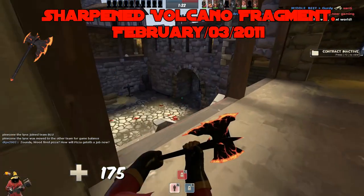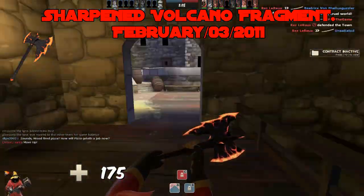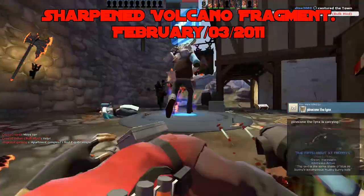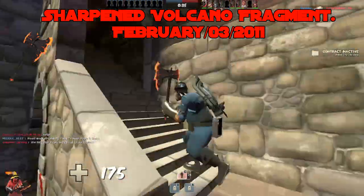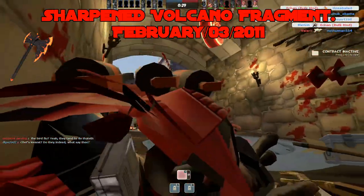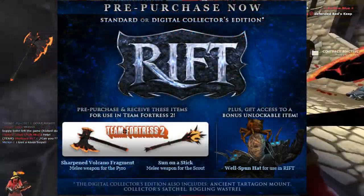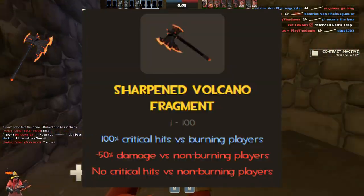The Sharpened Volcano Fragment, added February 3rd, 2011. I forgot this axe existed. This weapon is just flawed in concept — it's cool looking, and the idea isn't bad: Pyro's a fire class, so what if he could light people on fire with a melee? But why would you need a melee to do what the flamethrower already does better, especially when it offers no utility and the damage is piss poor? D tier. Trivia: along with the Sun on a Stick, this was a promotional item for the game Rift, and in its original concept it was meant to be an Extinguisher reskin, which could have been a lot cooler.